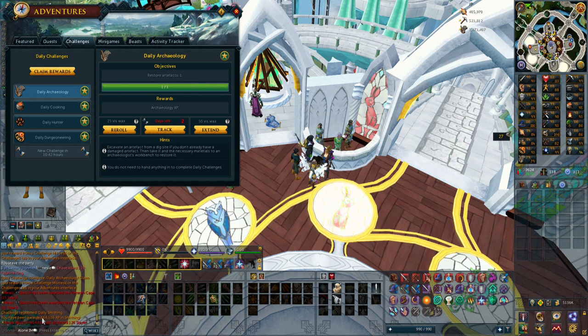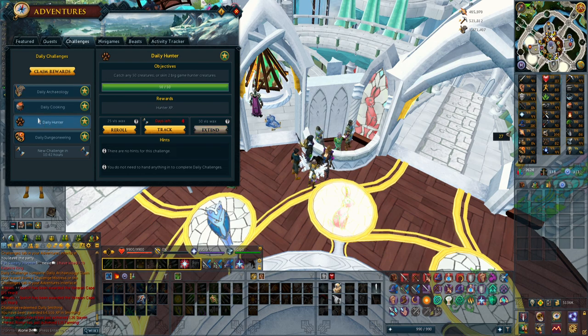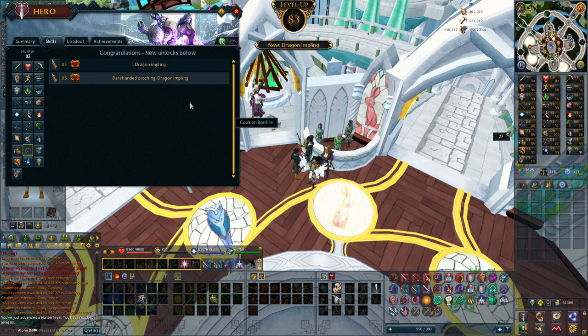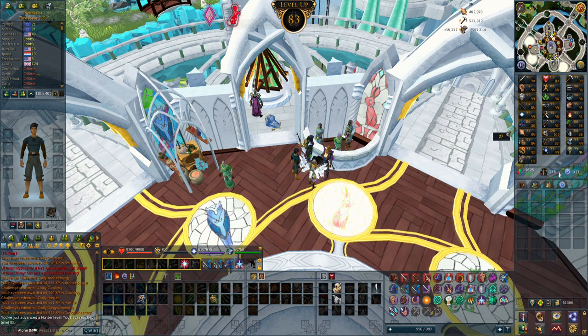I accidentally already turned one of the dailies in for 64,000 smithing experience. But I have the hunter one extended because I really want to get to 88, when you can basically AFK in the wilderness with really high experience rates to 99 - which is the way I'm going to get 99 hunter. That gave 215,000 experience and I did hit 83 hunter, so we're getting a bit closer to being able to get that to 99.